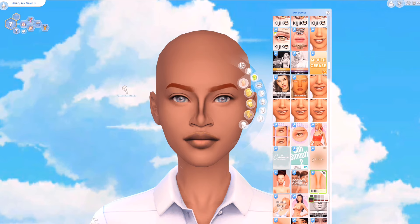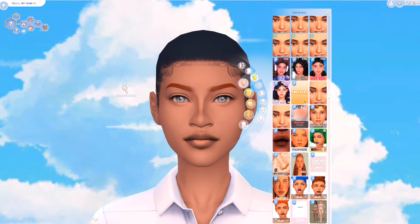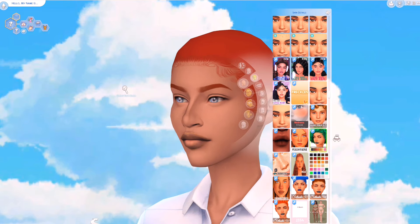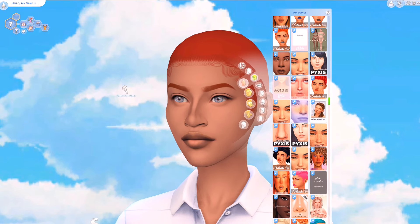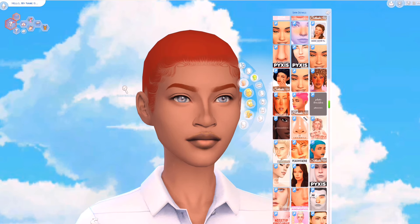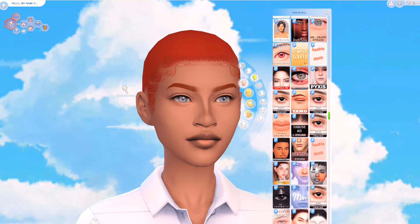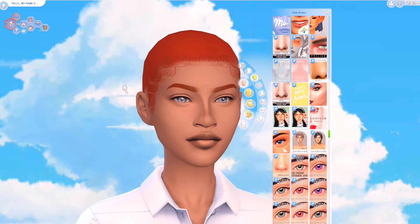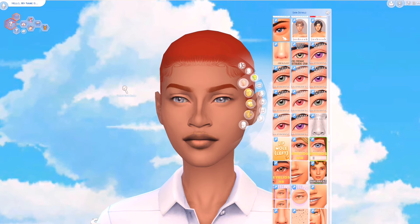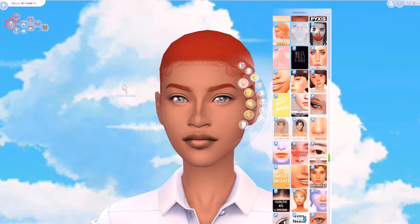The technique I always use to make my sims is that I remove everything EA about them — I remove the hair, the face details, the makeup. The makeup that sim had on her face was atrocious. After that, I make sure they have a beautiful Sims 4 skin overlay. I typically use the one by Northern Siberia; her face overlays always deliver. And everybody I make has to have a hairline — my sims will have hairlines, no exceptions.